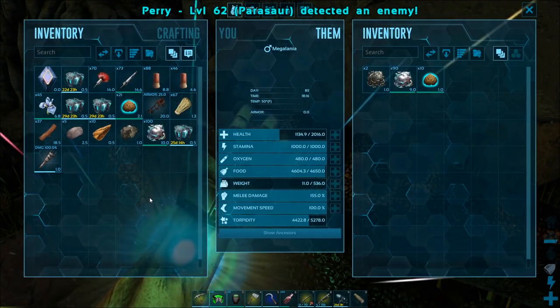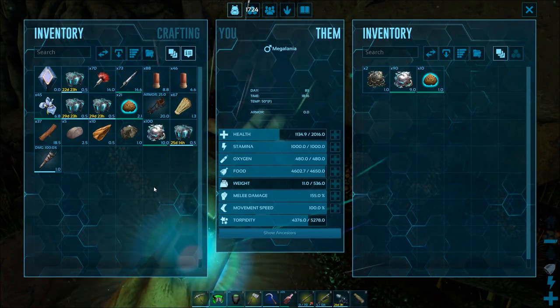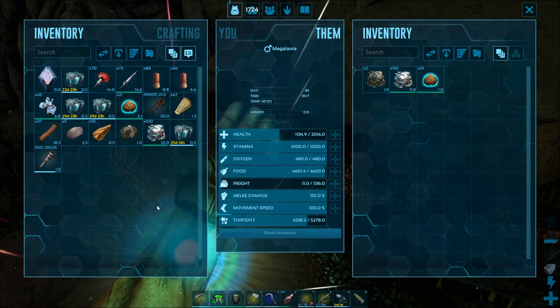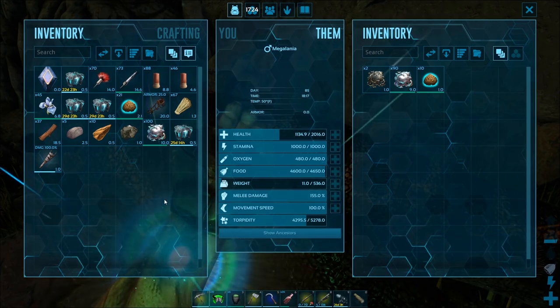See, his torpor's already going back down after I gave him two biotoxin already. So I'm just going to let his torpor go down to about 2,000, give him probably about 20 biotoxin, and just let the dude sleep for a while. I will see you guys in a bit.